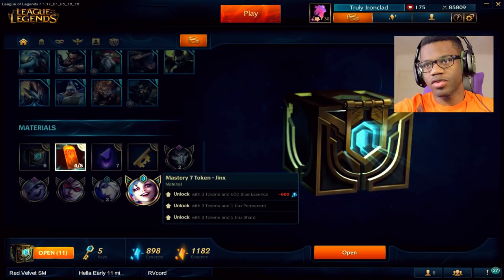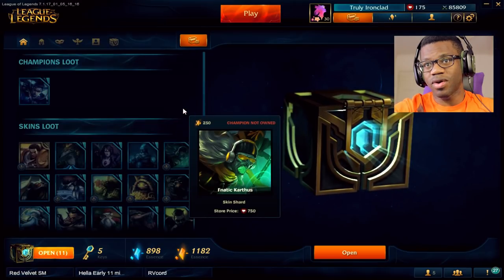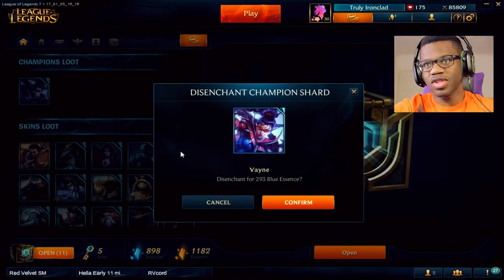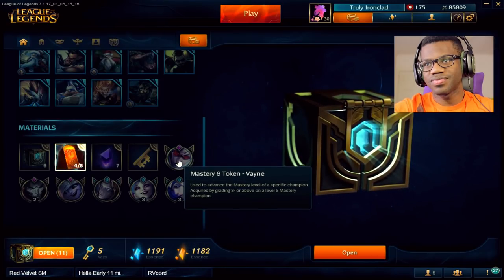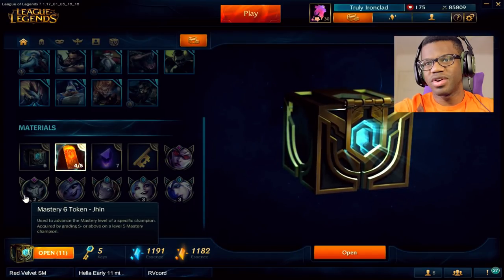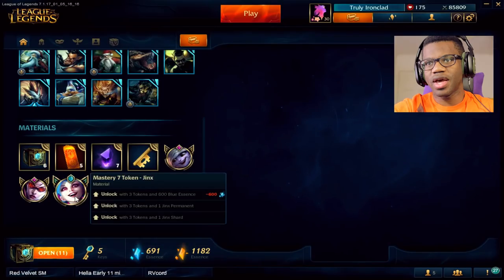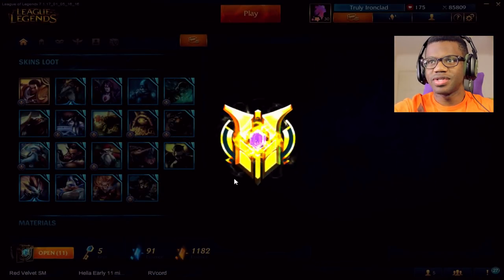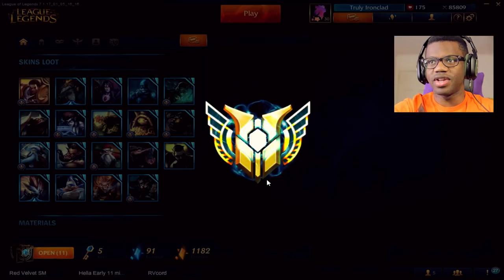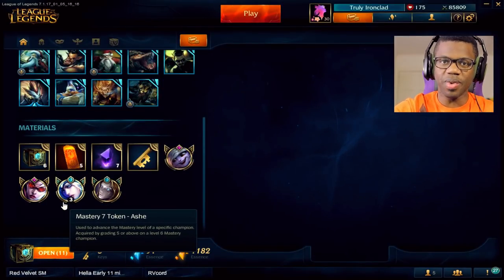We have mastery tokens up the behind. We actually need a good amount of blue essence. So disenchant this, give me that essence, even though it's not really going to help that much. We need 2 of these for mastery 6. Give me mastery 6 Jinx, and mastery 7 Jinx, baby! You need these masteries so you can spam it when you kill somebody, man. Just stand over their dead body and spam mastery — it gets them so triggered.